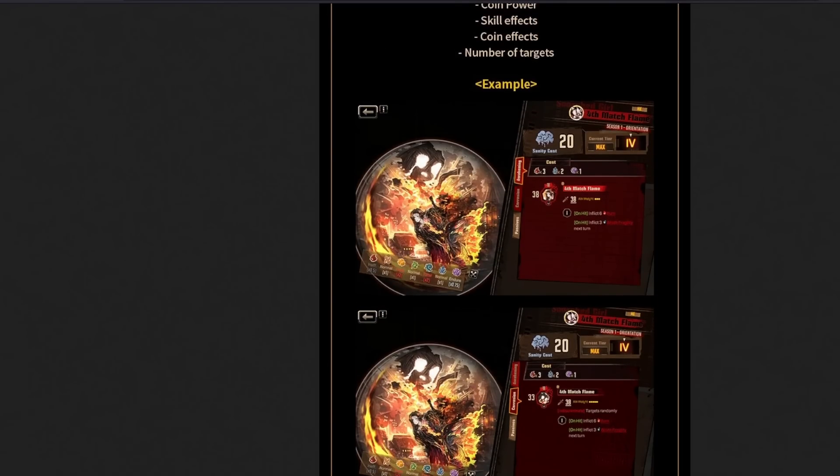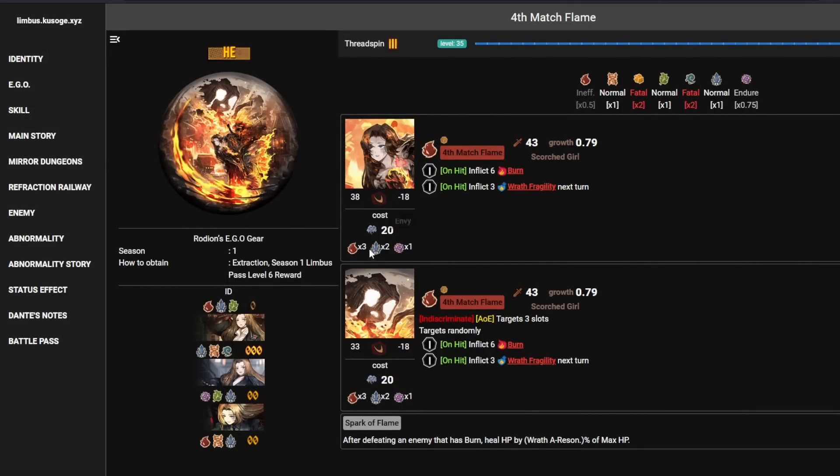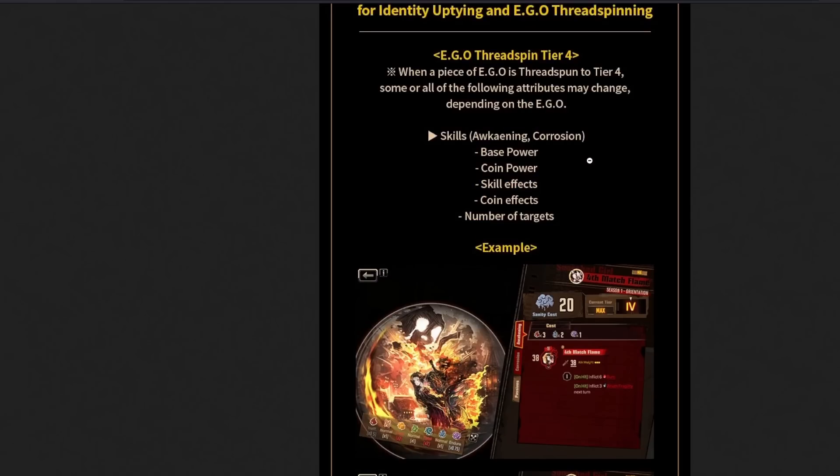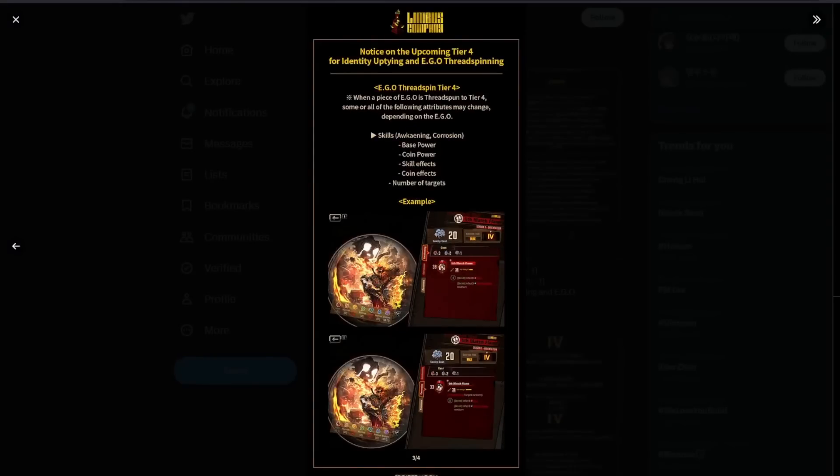This EGO used to be single target. They did not change the cost by the way — it's still 3-2-1 cost — but they're just making it into a 3 AOE and a 5 AOE. That's kind of crazy. Unfortunately, the coinage requires negative coin and we don't have a Rodion that's supposed to be low sanity yet, so it's a bit hard to get the full damage. But 5 AOE with slashing and Reff — especially if you're running a Reff team — you inflict 3 Refresh on every one you hit. Huge.